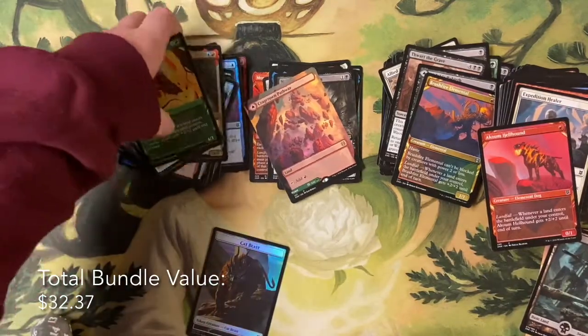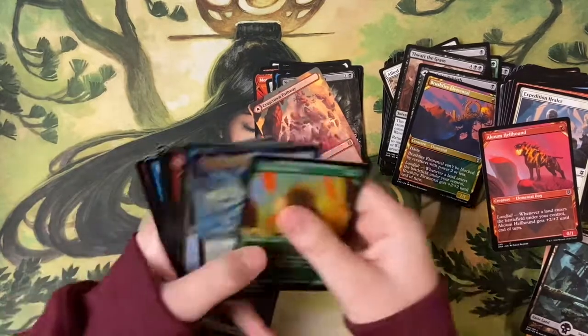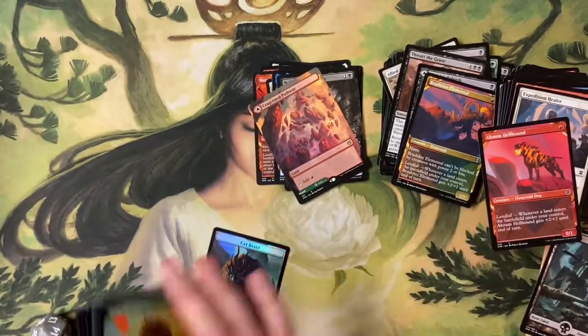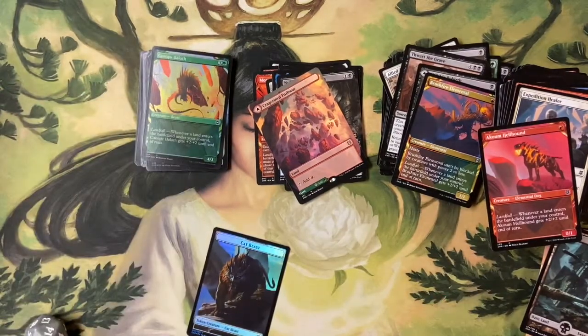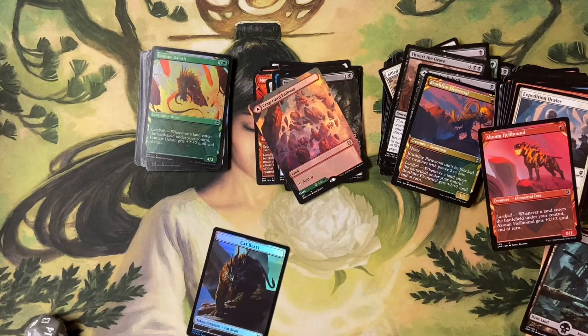Well, besides the collector pack, the whole box was excellent — we got Linvala, the showcase mythic Moraug, a foil full-art, extended art... yeah, it's good stuff. Alright guys, we'll see you next time. Stay safe out there, stay healthy, and support your local game store. Take care everybody.